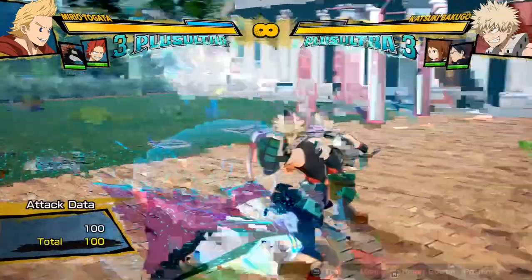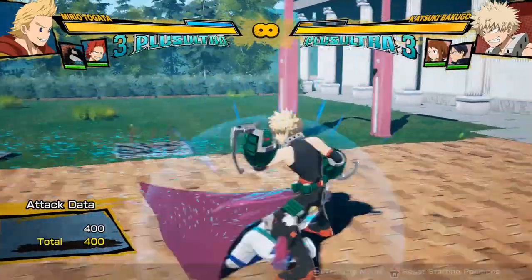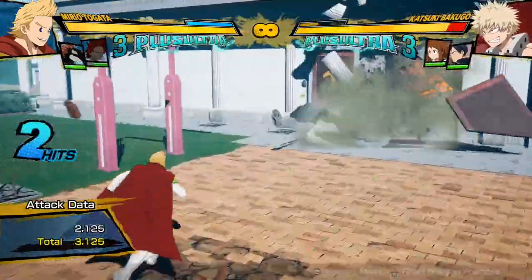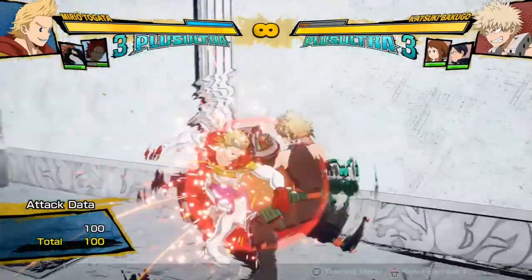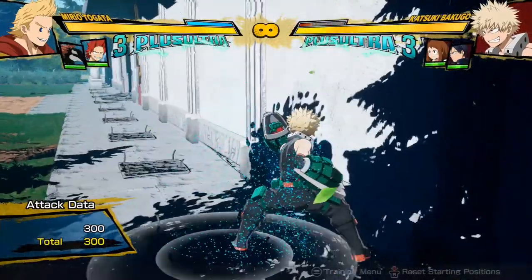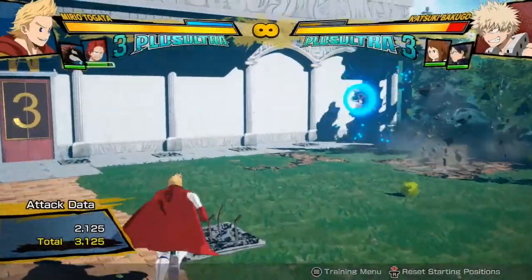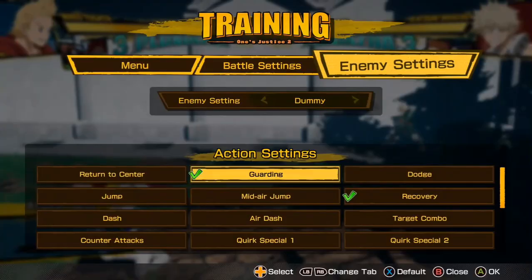You might use them for pressure. For example, if I'm attacking Bakugo, an attack like this is usually very unsafe. But if I pull out Kirishima at the same time, I'm completely safe because he had to block Kirishima. If I do something like this and I pull out Kirishima, then he has to block Kirishima and I've made that totally safe. That's what a support like him can be really useful for.